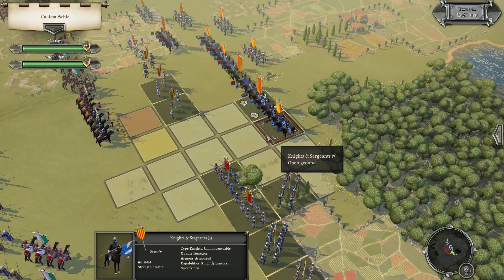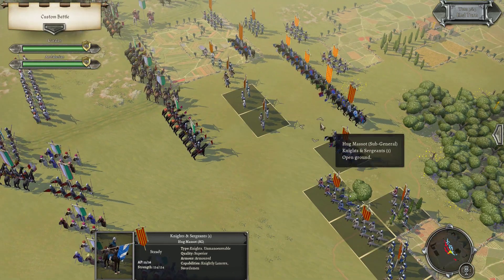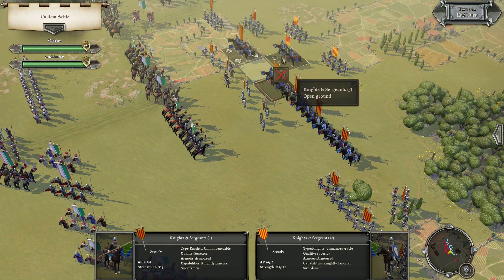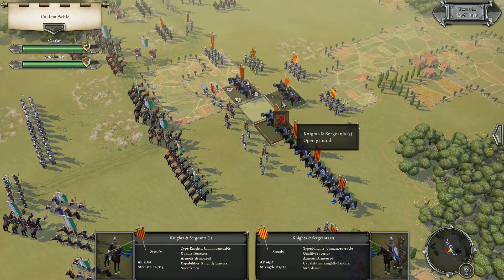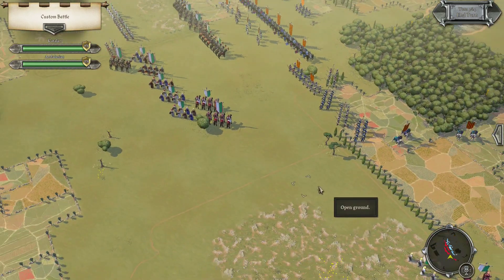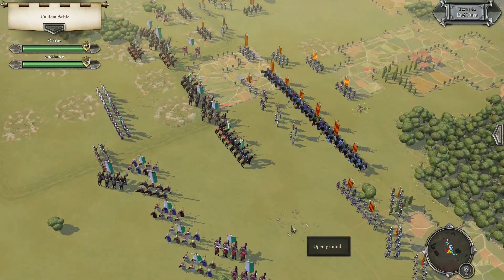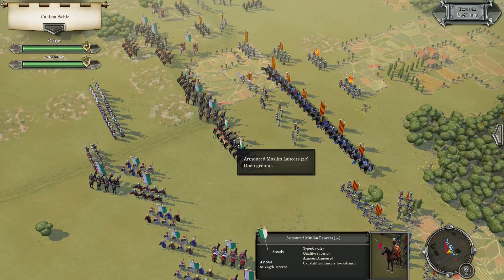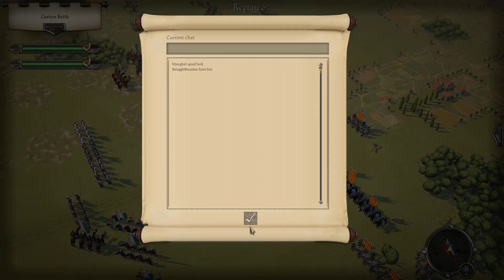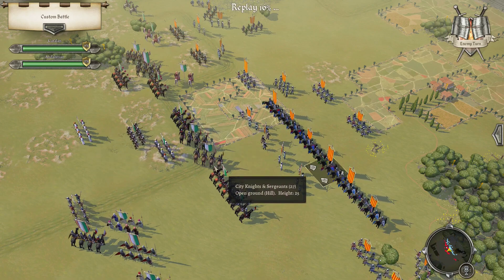I assume there will be a response to that. Leave gaps for our lights to withdraw through, and those guys can stay back again so the lights can actually get out. Next turn we can charge into contact against these weaker units, keep shooting at his stronger ones. Let's see what the response is to our annoying peppering.